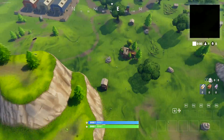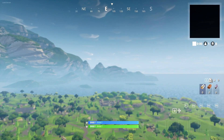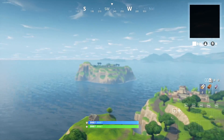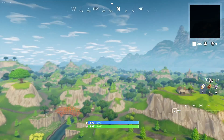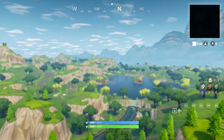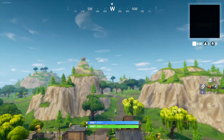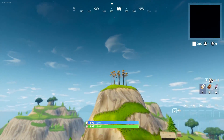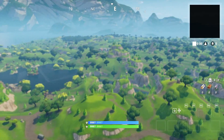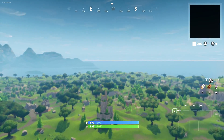This is really nostalgic — I can see the swamp area, Flush Factory over there, and I'm pretty sure the old spawn island. There's so much here. You've got Loot Lake and all the things that made this game big. Fortnite was great back then — it still is, but it was a lot better when everyone was a bot and the meta was simpler. Now I'll show you how you can load into other maps as well.